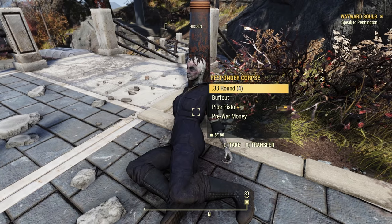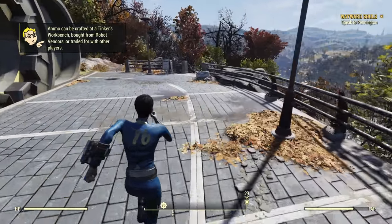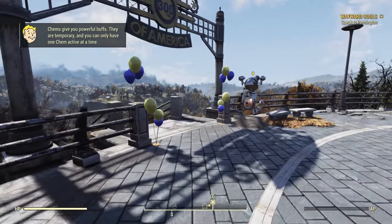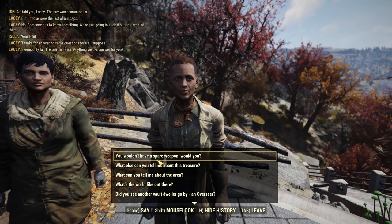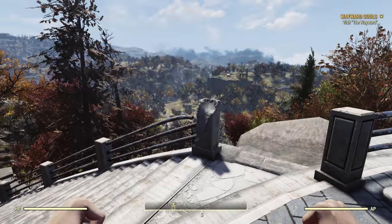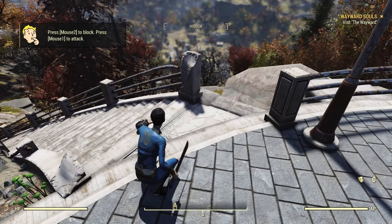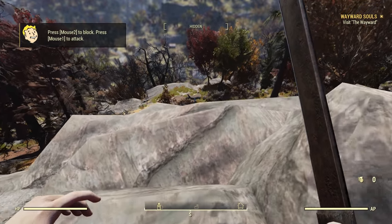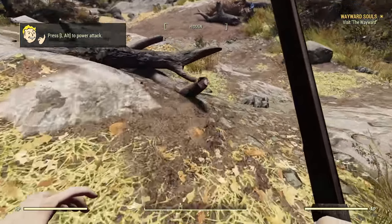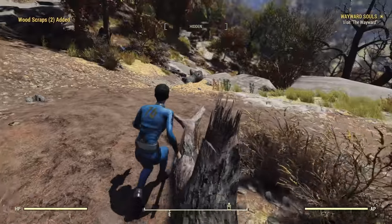Okay, so we've got a 38 caliber pistol with four bullets and some Buff Out — that's a really good thing to get early on. We need to run down and talk to the people trying to break into the vault, because they will give us a machete, which is pretty essential in the early game. Not only is ammo going to be very low so we'll want a melee weapon, but you can mod the machete pretty soon to have a serrated blade, which means you can one-hit a lot of early game enemies. So we are going to be sneaking everywhere — get used to it.